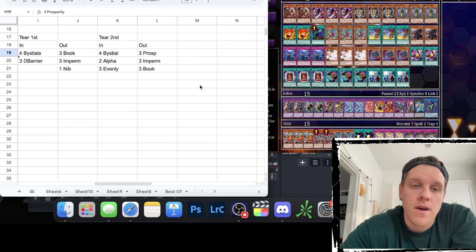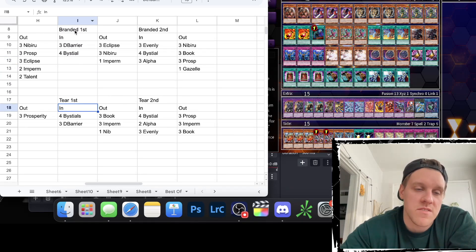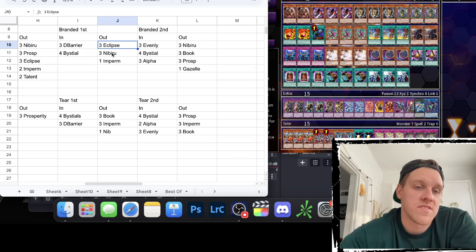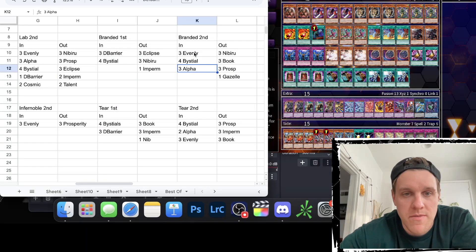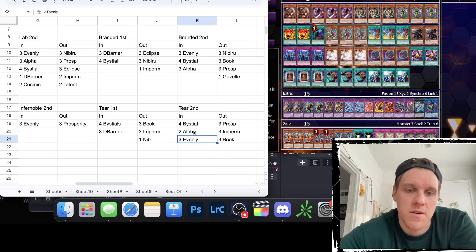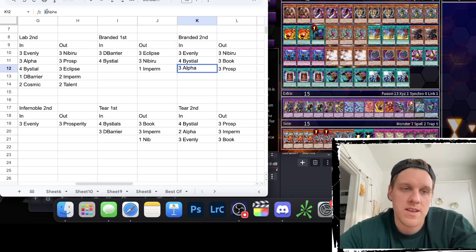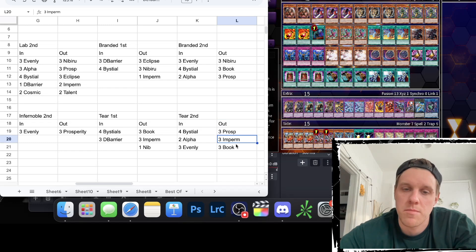Against Tier it's an easy one — similar to Branded. Going first it's three D Barrier and four Bestials coming in. Coming out is three books, and for Tier specifically three Imperm comes out and one Nib — Nib is a bit stronger against Tier than against Branded, whereas Imperm is a bit better against Branded. Going second it's similar to Branded: four Bestials, three Alphas, three Evenlies. Coming out is three Prosperity, three Imperm, three books — none of those are great against Tier and the cards coming in are just better.